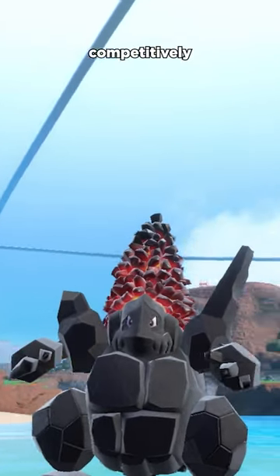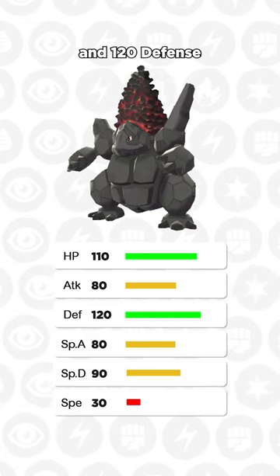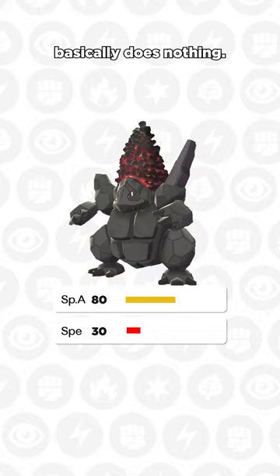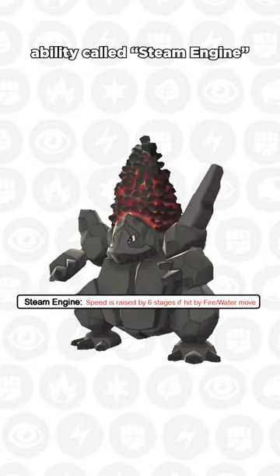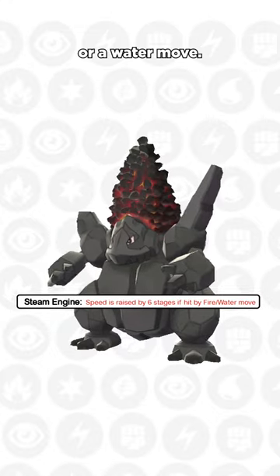Coalossal is a Pokémon that's almost never used competitively in Gen 9. He's got nice bulk with base 110 HP and 120 defense, but offensively, this lump of coal basically does nothing. But it does have a unique ability called Steam Engine that maximizes your speed to plus 6 if you're hit by a fire or water move.